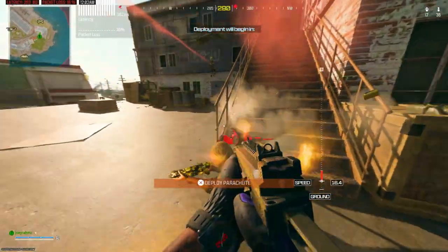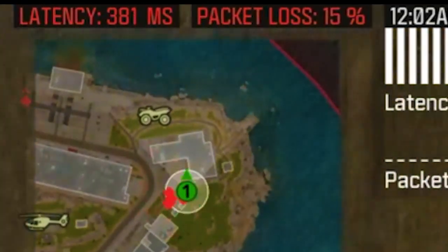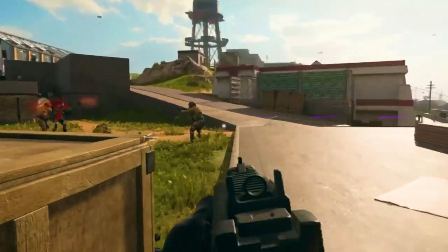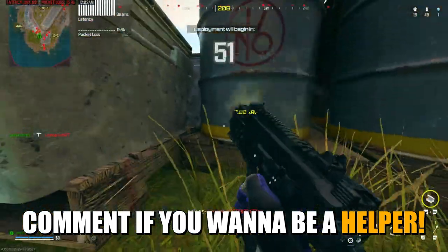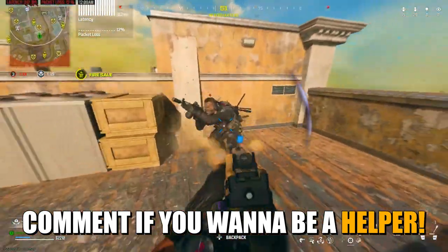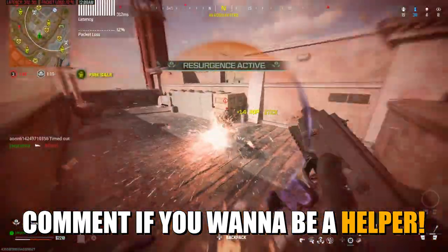Now you're in a game with players that match the stats on the helper's account — probably like a 0.03 KD or something. The funny thing is, I had almost 400 ping this game and I still got six kills and absolutely demolished everyone. It was the worst lag I've ever experienced, but these guys were so bad I still got the edge.